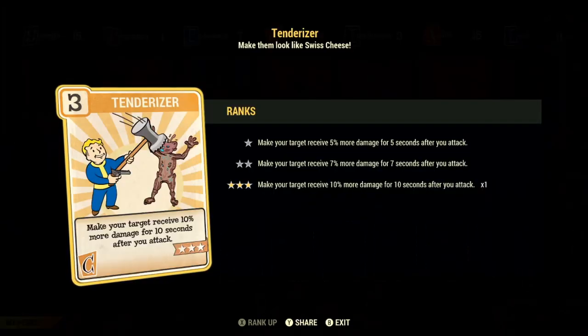Then to fill up Charisma we have max rank of Tenderizer. This perk is amazing — it makes your target receive 10% more multiplicative damage for 10 seconds after you attack. Basically every hit after your second hit on an enemy will be dealing a lot more damage, because it is multiplicative. That means the 10% goes a lot further than if it was additive. Definitely worth it — it helps us deal a lot more damage, which is the point of this build.